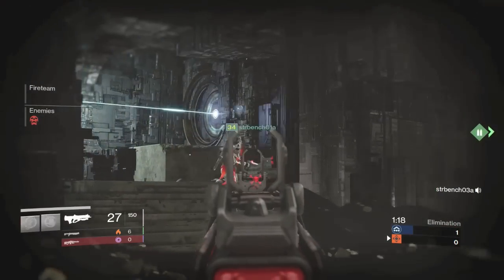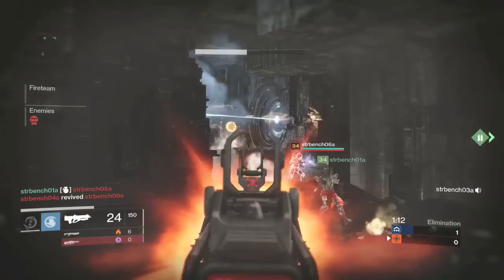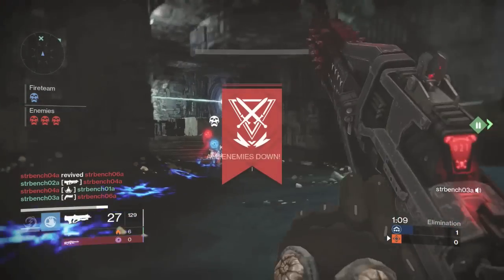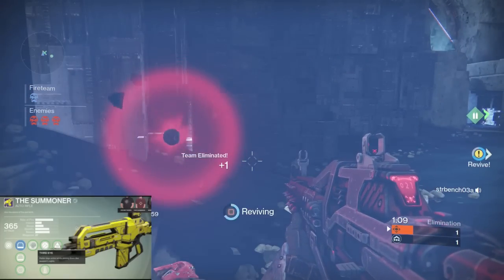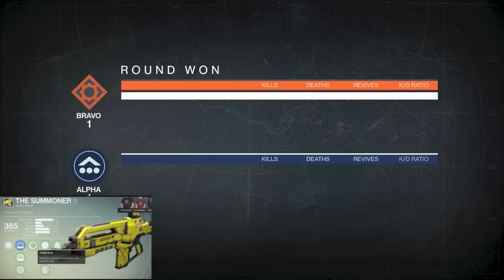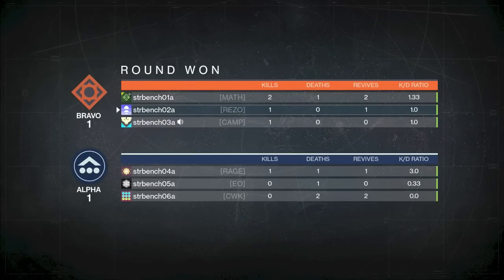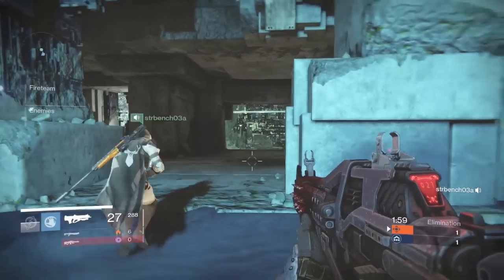The more you win, the better the rewards. Two to three wins gives you a Bronze tier reward — some Motes of Light and Passage Coins. Five wins gets you weekly armor. Six wins gets you a Silver tier package. Seven wins gets you the weekly weapon — that auto rifle I saw on stream, I definitely want it; it's one of those high-impact, low fire rate types, Vanquisher-style. Eight wins gets you a Gold tier package.